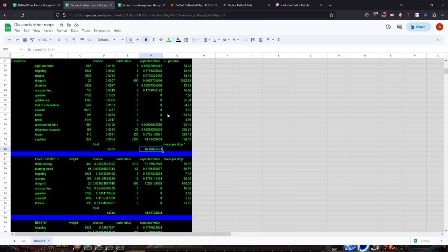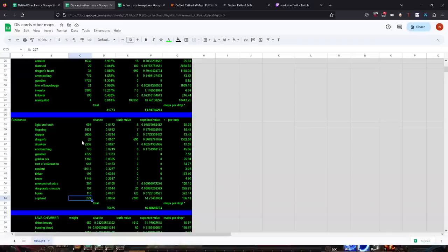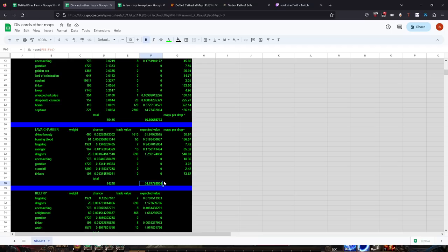Lava Chamber is an interesting map - it's not currently on our atlas but may be in the future. It has Divine Beauty, and what makes it so interesting is the weight is exceedingly high for a rare card at 460, compared to Sephirot at only 230, while most rare cards are in single digits. Lava Chamber also doesn't have much bloat - Standoff is its bloat card at only 5,900 weight. So you should expect to see a Divine Beauty drop every 31 maps, giving almost 55 chaos per map - compared to most maps at 14-17 chaos.